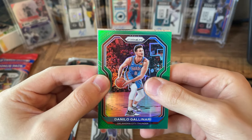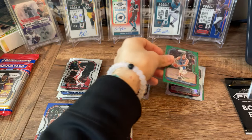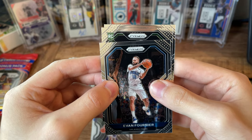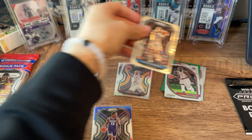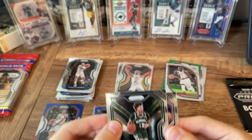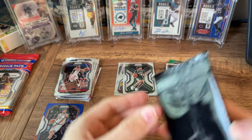Green Gallo. Team USA Kevin Durant. So the format's not the exact same in every pack. Jordan Nwora — I think he's been playing decent recently. And then Bradley Beal. So the format isn't the same every time, meaning the rookie is not always in the back. That's good to know.